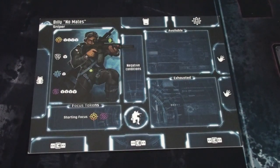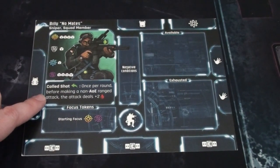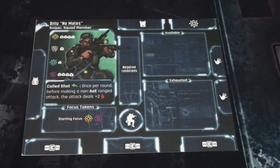This is the other character — Billy, Gnomade Sniper. You can see his stats and starting focus. You can play multi-handed with a full deck, or play as a squad by flipping the board over. As a squad member, Billy gains a special reaction ability called Shot — once per round before making a non-area-of-effect ranged attack, the attack deals plus two damage — in place of his card deck.